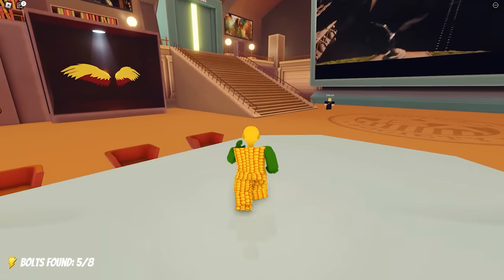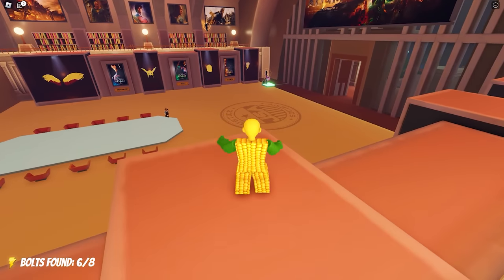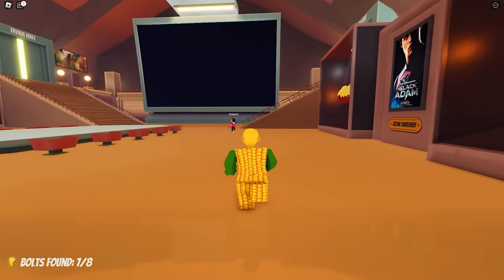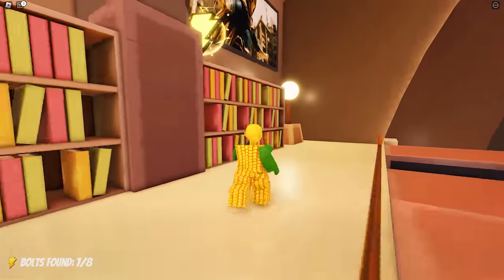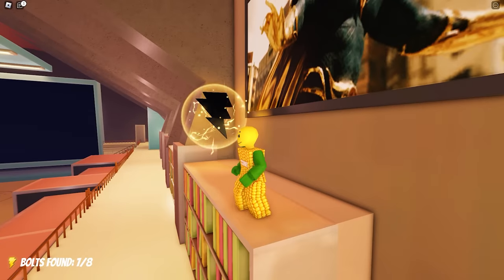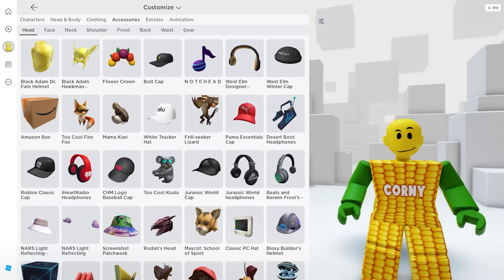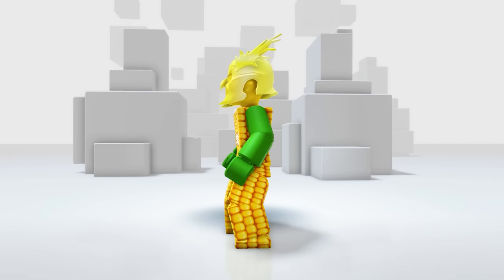The sixth bolt is found somewhere on the left. The seventh bolt is on that corner, and lastly the eighth bolt can be found above that bookshelf. Let's climb up — here it is, let's go ahead and get it! We finally got our item and the badge. In your accessories then Head — oh my god, this looks dope and it matches the color of my avatar.